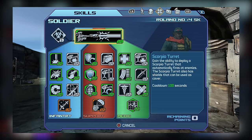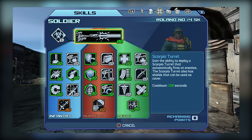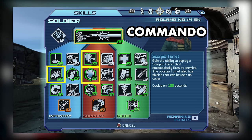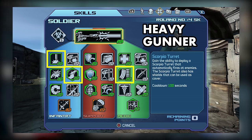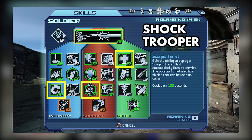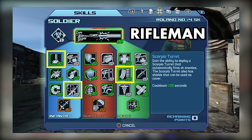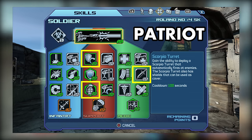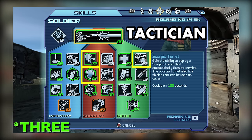The main reason I recommend this spec is its compatibility with the majority of Roland's class mods. This setup allows you to fully take advantage of the Champion comm for Atlas weapons, the Commando comm for shotguns, the Gunman comm for S&S gear, the Heavy Gunner comm for magazine size on all weapons, and the Shock Trooper comm for shock elemental weapons. You're also getting partial or full compatibility with the Rifleman comm and decent compatibility with co-op comms like the Leader, Marine, Patriot, and Tactician comms.